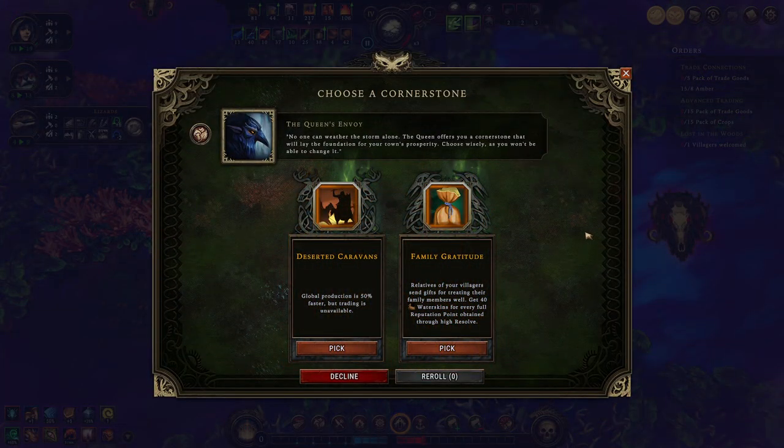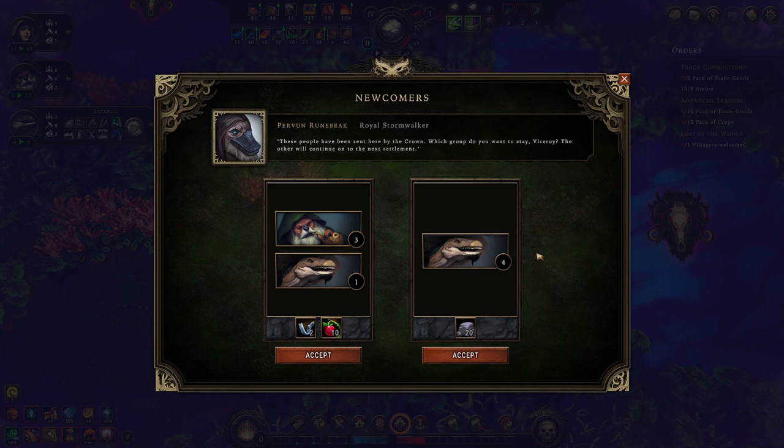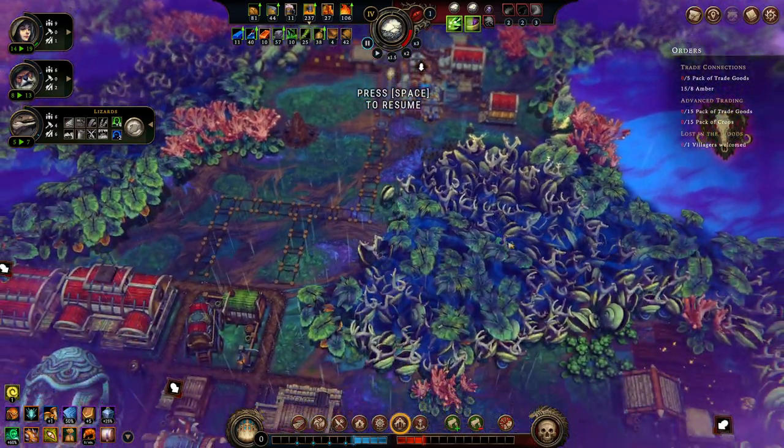More villagers are turning up. Deserted caravans — global production faster but trading is unavailable. Obviously not. Relatives of your villagers send gifts for keeping their family members well — we'll get 40 water skins for every full reputation point we earn through High Resolve. That's not going to happen super commonly, but we'll give it a go. I'm going to take the amount of lizards here because I feel like I am a little short on lizards a lot of the time.